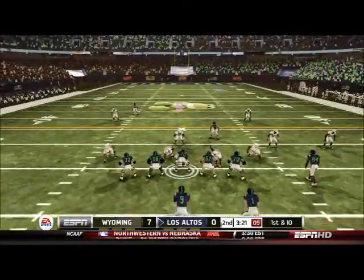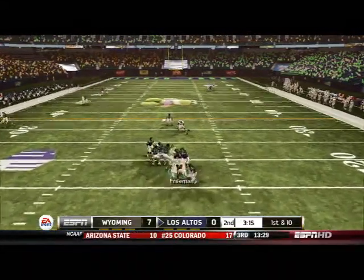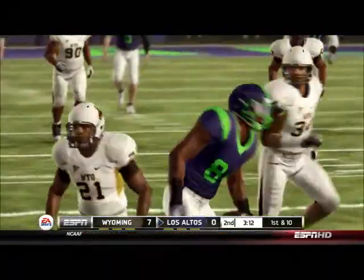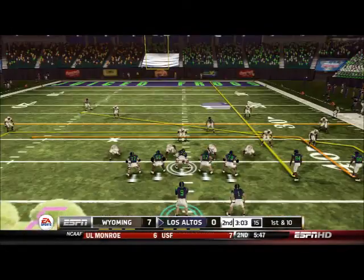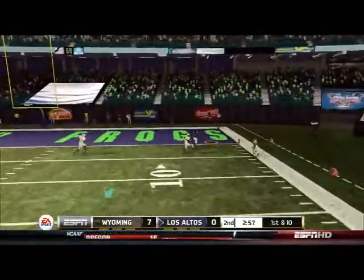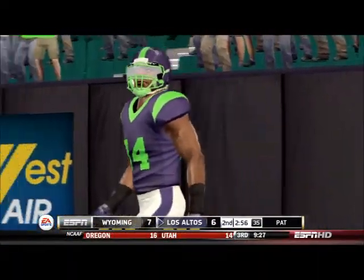Not a good start, as it's already the second quarter. Freeman looks deep, shakes off a defender, and BJ Kelly, our star receiver, comes back to make the catch — a great, clutch play. It was offsides anyway, but still nice to get a long completion. Freeman throws BJ Kelly open on the fake route and Kelly's gone. Touchdown! It's 7-7, we are battling back against Wyoming.